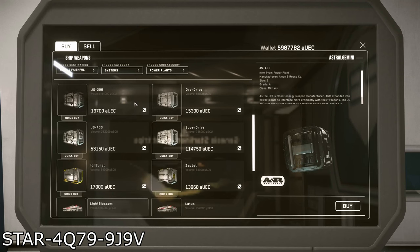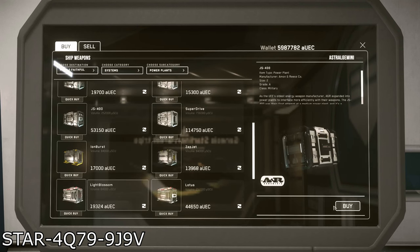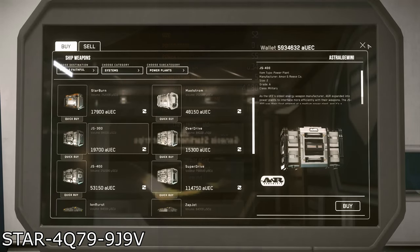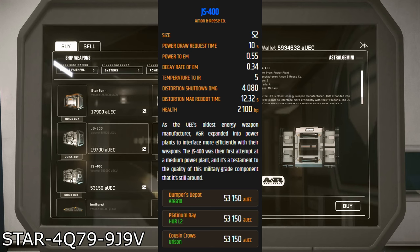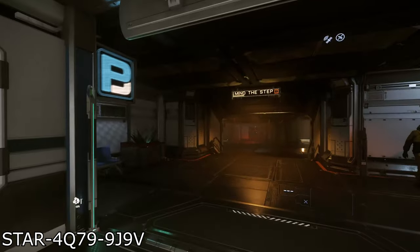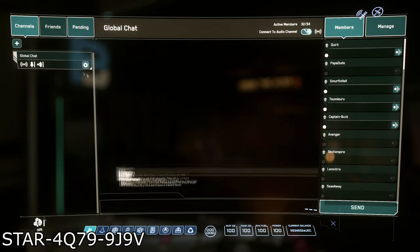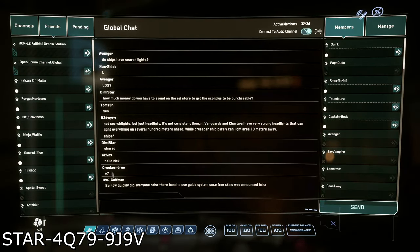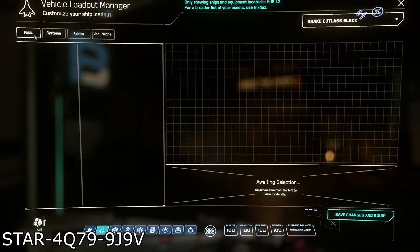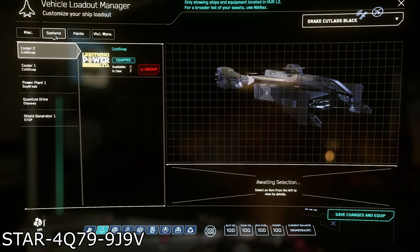Next on the list is a new power plant, and unfortunately the one that comes standard is pretty awful. The JS400 power plant is just excellent and a worthy replacement. It can be found at Hur L2, Area 18, and Orison for 53,150 Alpha UEC. It's expensive, but it's worth the price, as it sends power very quickly, is very resistant to distortion, and reboots quite fast if damaged.